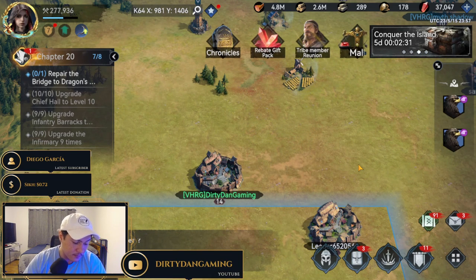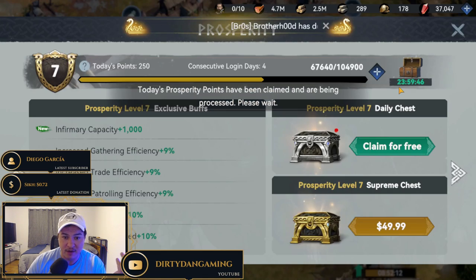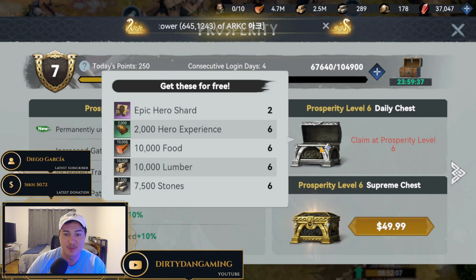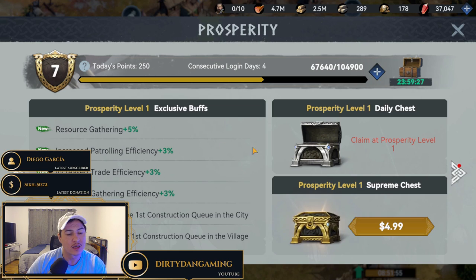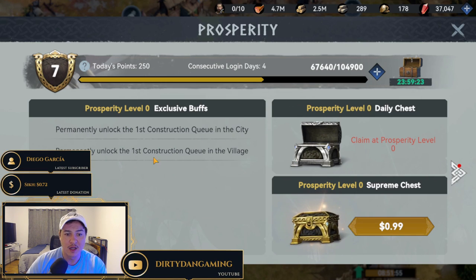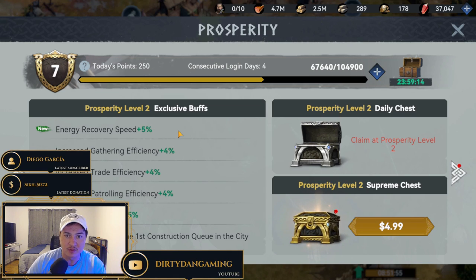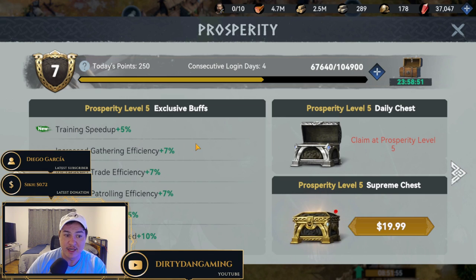Prosperity level is very important and gives you some great buffs and goodies as you progress. I've pushed to prosperity level seven, which in my personal opinion is where most people want to get as fast as possible. The prosperity levels give you: construction queues, resource gathering efficiency, patrolling efficiency, trade efficiency, gathering efficiency, energy recovery speed, construction acceleration, research speed, and permanently unlocking a second construction queue in your city — which is very nice since you only get a few of those items normally.